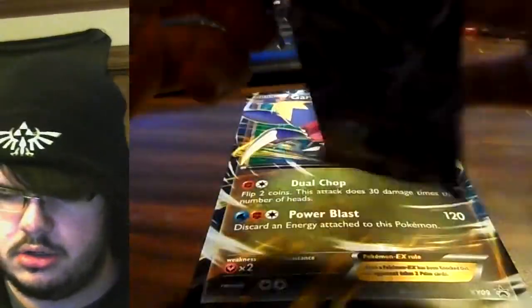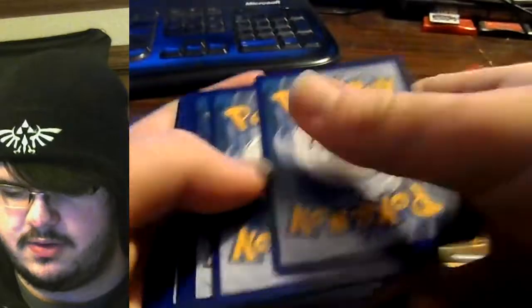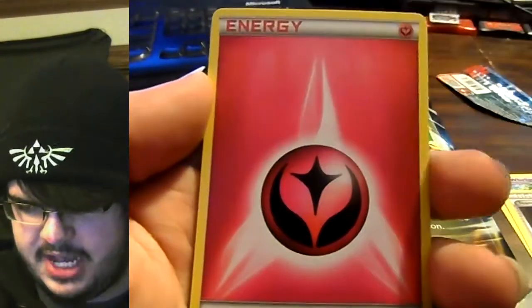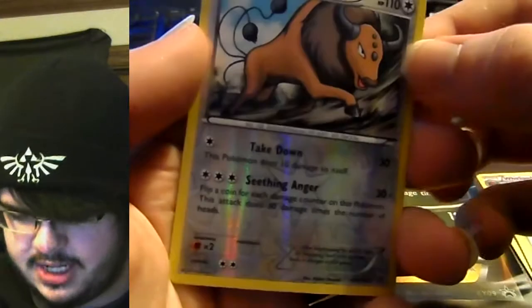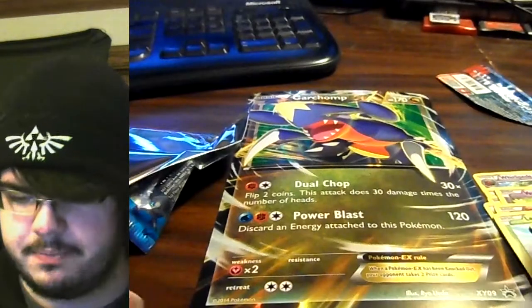We're gonna open up these packs — let's do it. I'll tear here... there we go. I'll put the TCGO card aside. Once, twice, thrice, down to the bottom. Looks like we're starting off with a Dodrio. Next up we got a Whirlipede, a Team Flare Grunt, Pansage, a Fairy Energy, a Venipede, a Jigglypuff, a Ledyba, and the reverse holo is a Jolteon — look at that! The rare is a Cloyster. Look at that Cloyster — you're gonna wreck stuff!